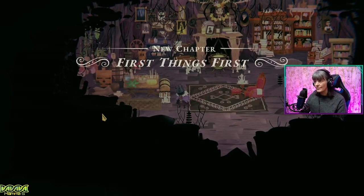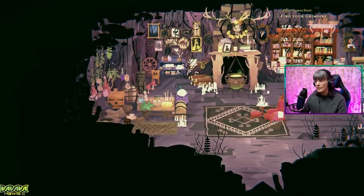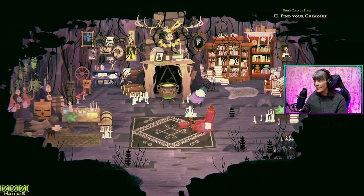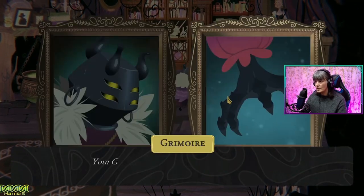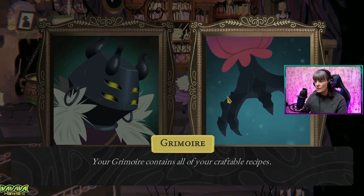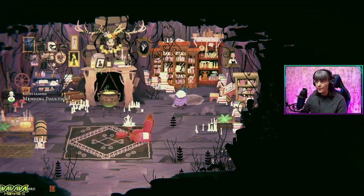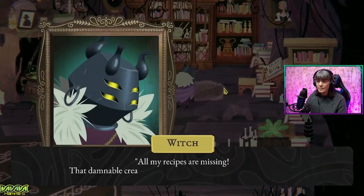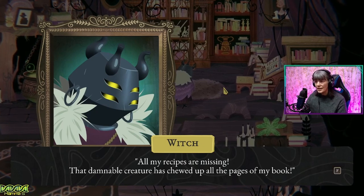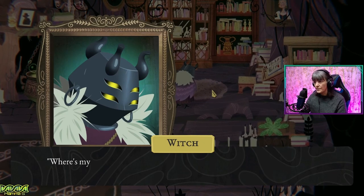A new chapter. First things first, find your grimoire. Must be this thing over here. Aha, here it is. It's lighter than I recall. Your grimoire contains all of your craftable recipes. You can open it any time by pressing H. Open your grimoire. We don't have many recipes. All of my recipes are missing. That damnable creature has chewed up all of the pages of my book. Well, how annoying.